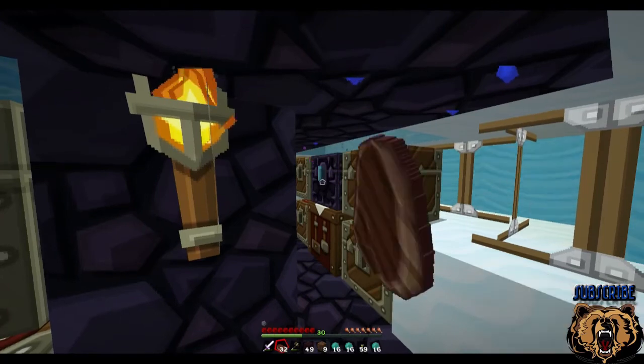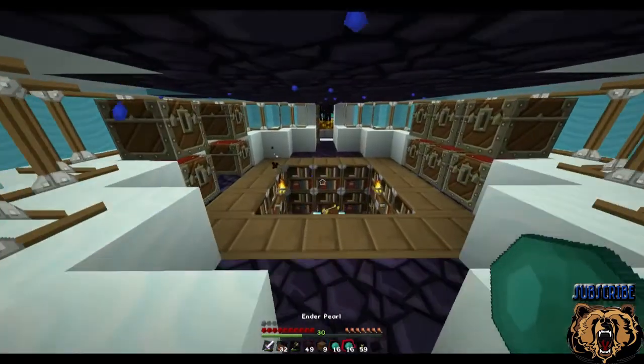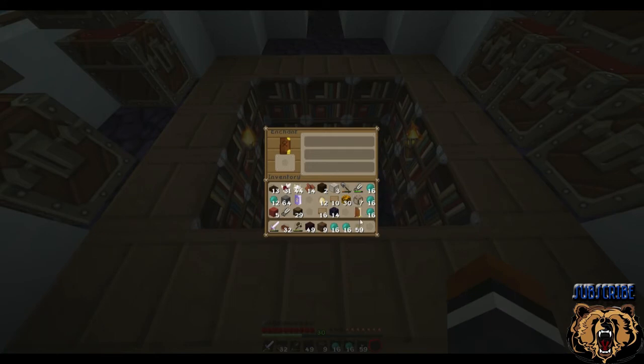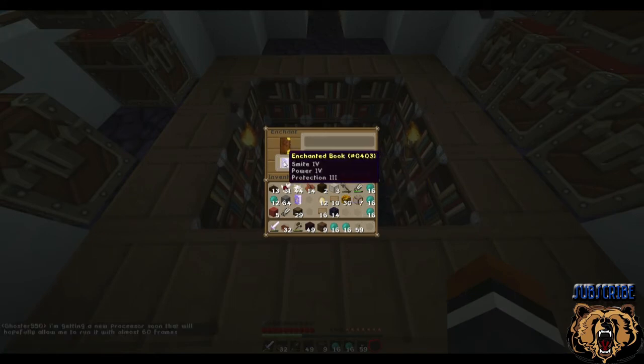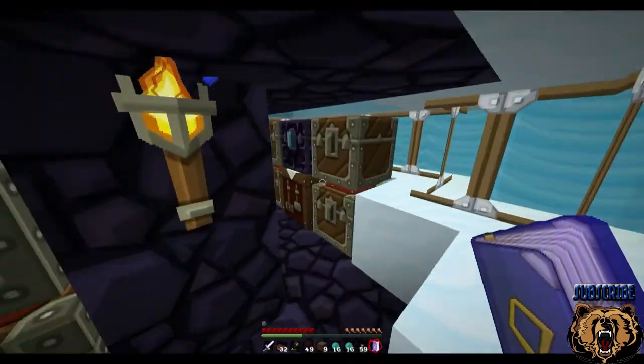Yes - punch, efficiency four, efficiency four, fire protection three, feather falling four, sharpness four, and protection four. I told Effects that if he was interested - which he actually said he was - I'm going to sell him some silk touch books if I get any.